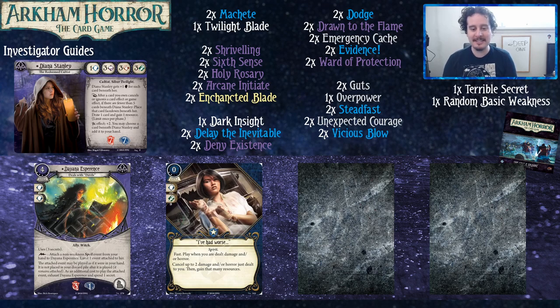We also have I've Had Worse, which does cancel so it can go in Diana's basement — and it's also the good version of that card. You're going to get full use of it a lot more often. With the other version you'd hold it back waiting for a bigger hit, but with this one you just gain some resources and cancel the damage. The other one is kind of fun when you're going toe to toe with somebody like Ermordoth — 'I've had worse,' and then he hits you again and you're like, no, I did not.